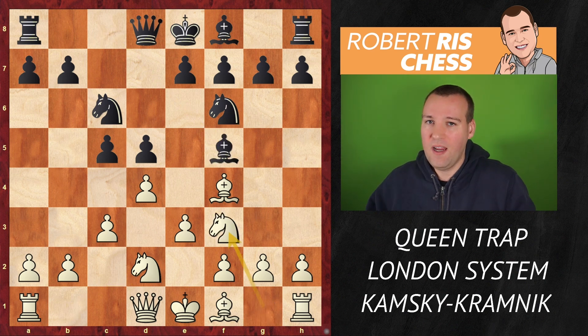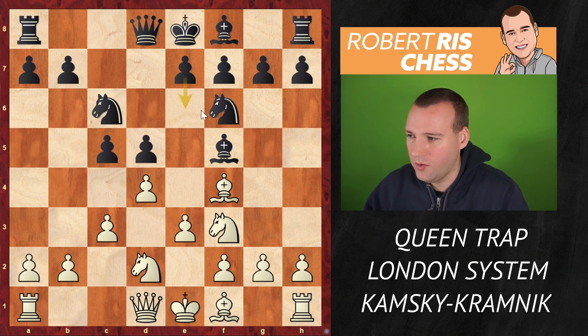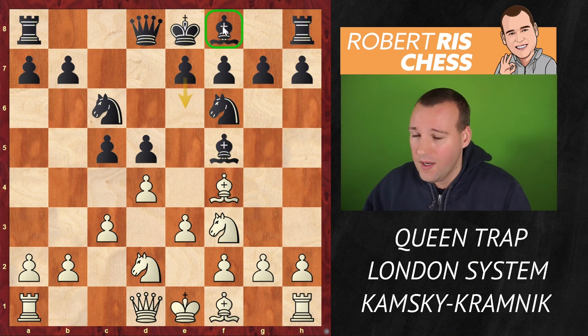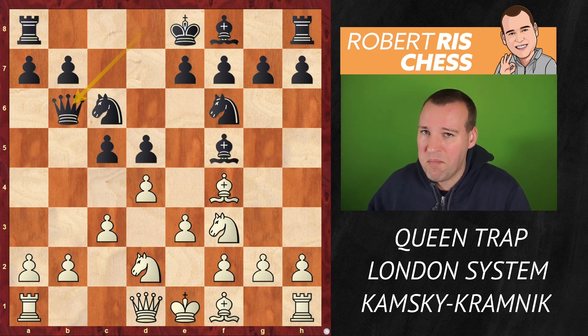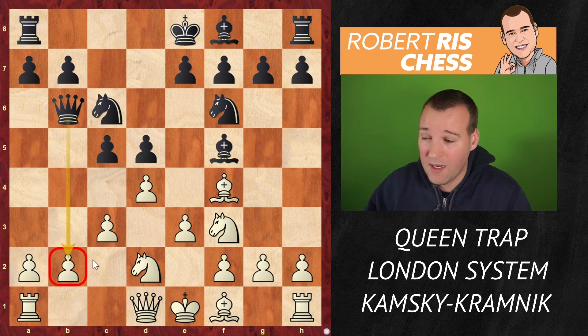If I were Black, I would recommend to students here just to play e6 — a simple developing move enabling the bishop on f8 to get into the game. But Kramnik has a different opinion and plays the ambitious move Queen b6, attacking the pawn on b2.